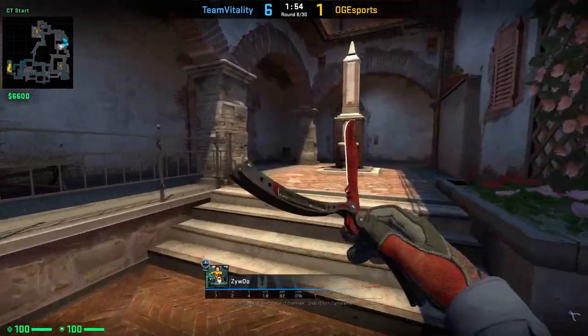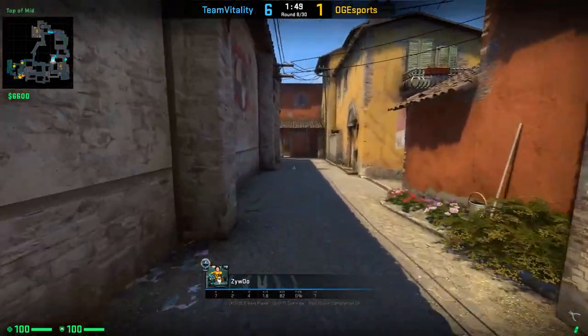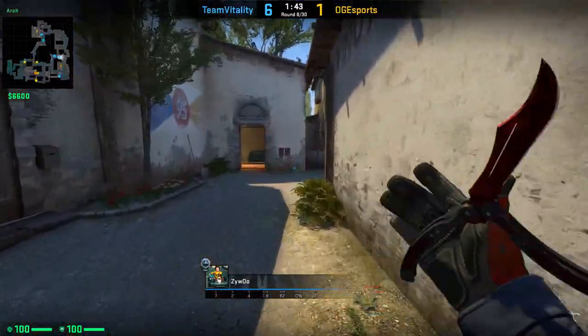Sai Wu shows us a way how to not lose the AWP when you want to nade down mid. Just drop it before you peek mid onto long, then nade down mid and afterwards go pick it up again. Smart move.